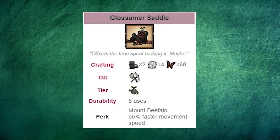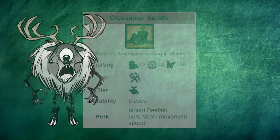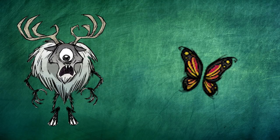Butterfly wings also have a niche use that not many players know about: the glossmer saddle, which takes 68 of them. Basically, using a construction amulet — a hard to make item from the ruins — you can halve its cost. And using a deconstruction staff, also from the ruins, you can get the whole original cost of an item back, not its halved cost. So you can carry those three items around, deconstruct the saddle whenever you need large amounts of healing, remake it with the construction amulet, and keep the profited 34 butterfly wings for healing.